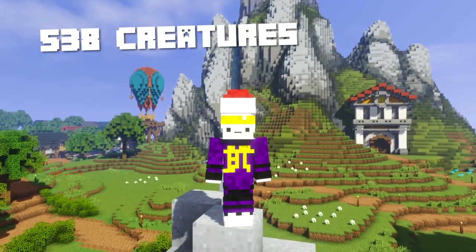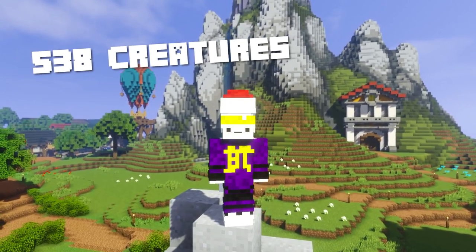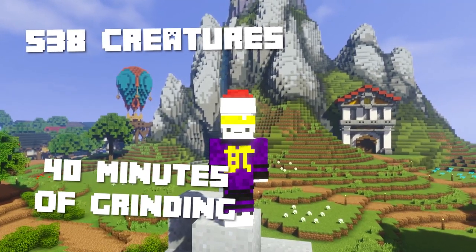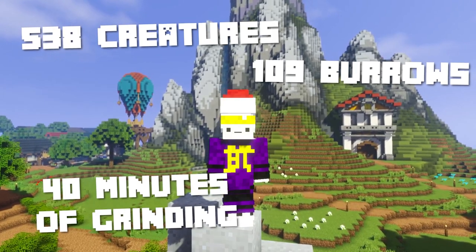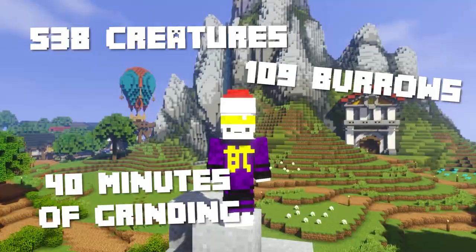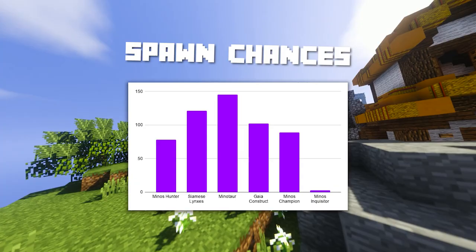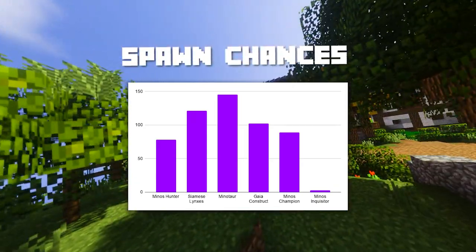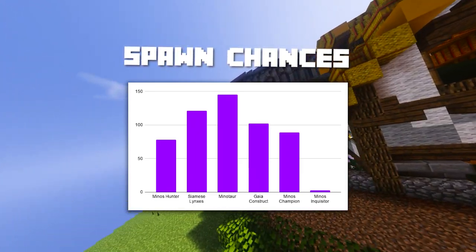I recorded the data for 538 creatures that I dug up and was able to obtain an insane amount of information from them. I also recorded the numbers for 40 minutes of actually grinding and in that time span I dug up 109 boroughs. The chances for creatures spawning actually seemed to be very curvy. I most certainly didn't feel like it, but I apparently spawned a ton more Minotaurs than Champions. For the Lynxes, I actually personally felt like I spawned the most of them, but I was obviously wrong with that assumption.